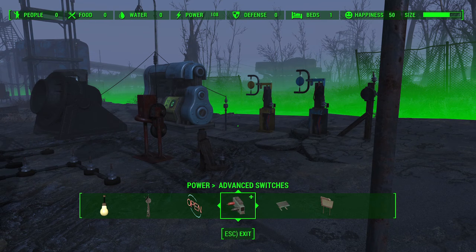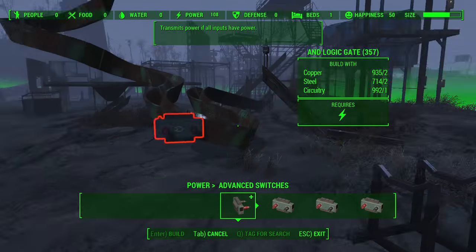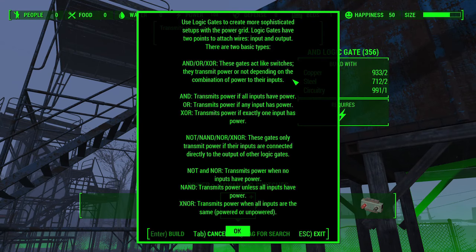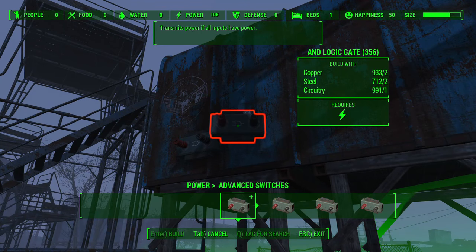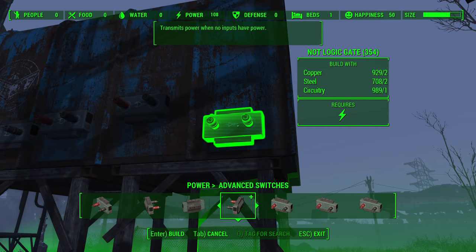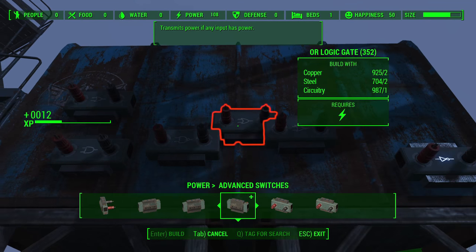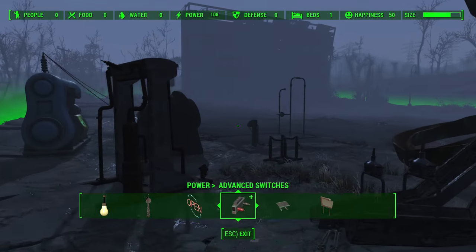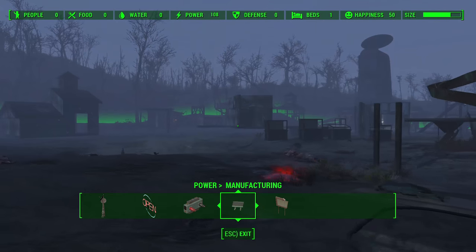We're pretty much nearing the end, but there are still so many more cool things. There are advanced switches, which are logic gates. I really need to mess around with this stuff a lot more to talk intelligently about what these logic gates do, but each one gives a brief description of what happens. I'll be going over probably a whole episode of tips and tricks on logic gates very soon on my channel. All the different logic gates have little symbols on each of them so you can spot them from a distance. There's so many cool things you can do with that.